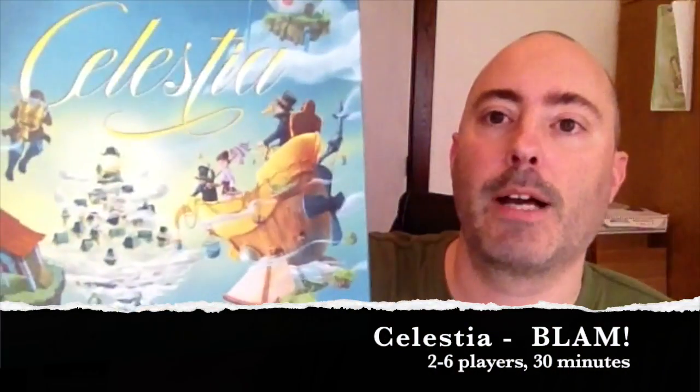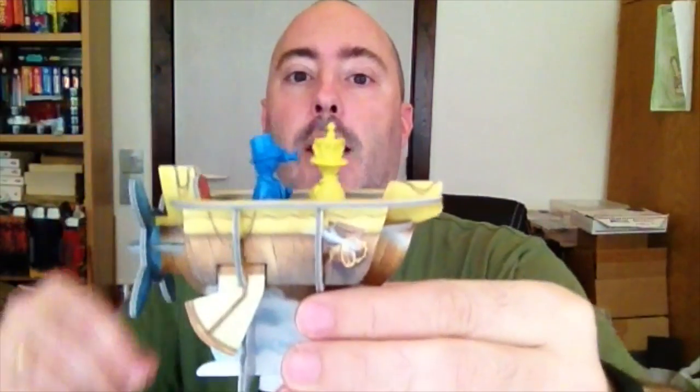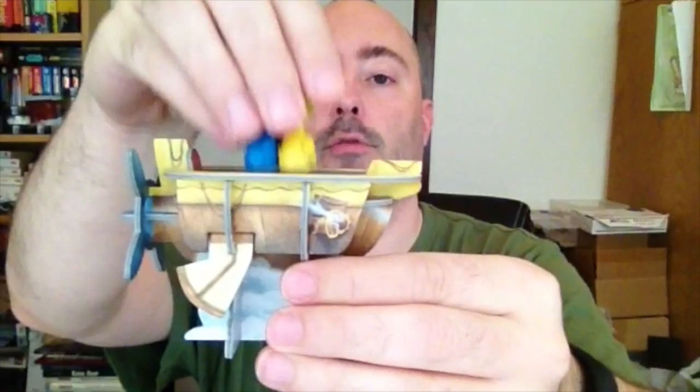The third game is called Celestia, and as you can see it's quite a big box. However, you can break it down to its core components, which are mainly cards, and it will still fit into the Quiver case. What I really like about this game is that it's a push-your-luck game. You've got this little airship made out of punchboard, and your little meeples ride along inside it — it's really rather cool.